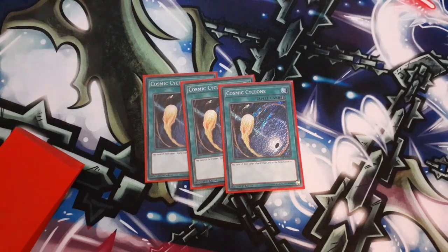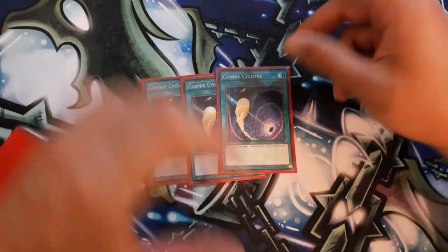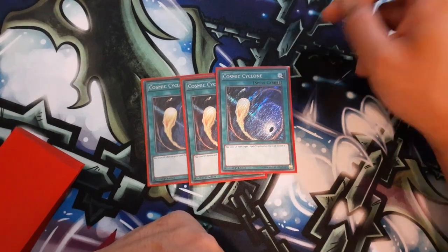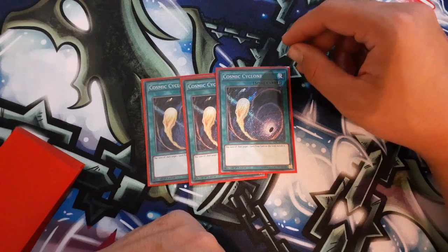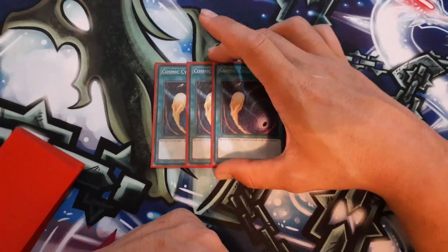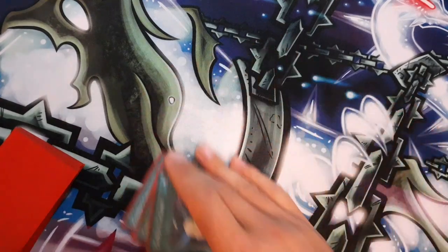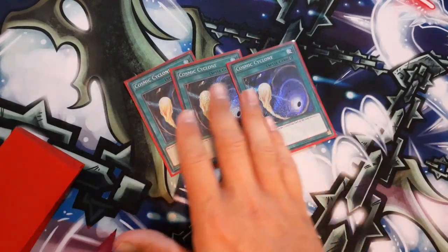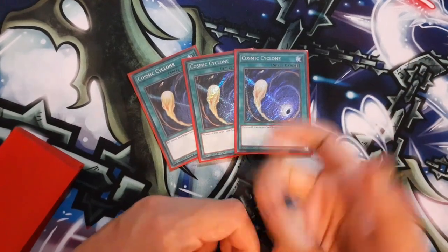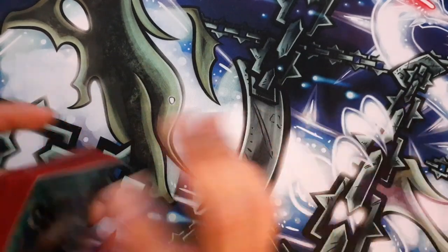Floodgates can turn off Salamangreat altogether for the rest of the game if you can't find an out, which is why I always main Cosmic Cyclone. It's also very good bait — you can bait out Salamangreat Roar or Rage, or if you're versing Orcust you just bait out Crescendo, allowing you to go free on plays without having to worry about disruption.